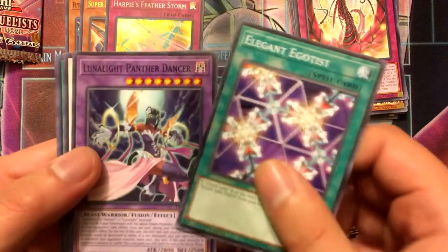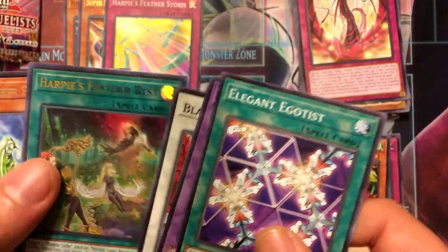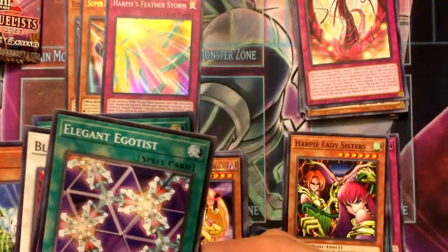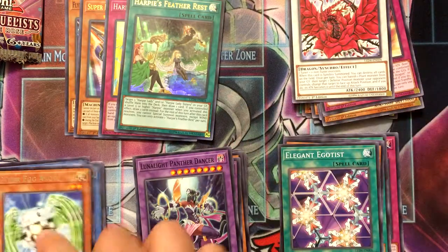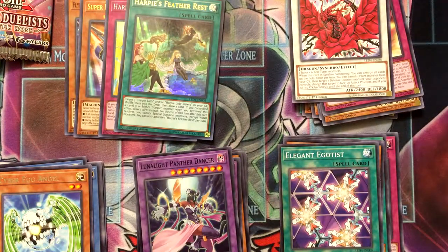Elgin Egotist, Lunalight Panther Dancer, Black Rose Dragon, Harpy's Feather Rest — sweet — and Cyber Egg Angel. Sweet, another one. That's two, need one more I think. I'm going to have three of the draw card.